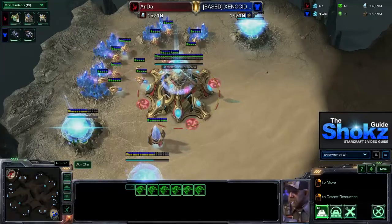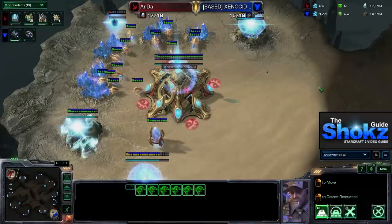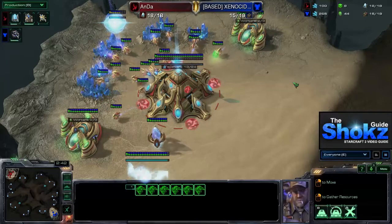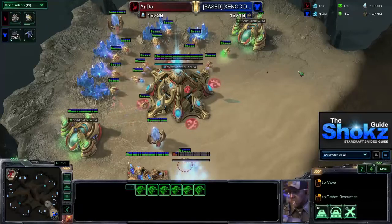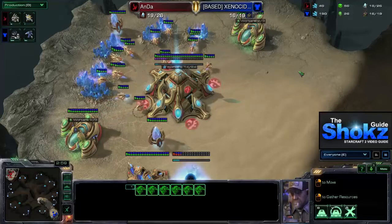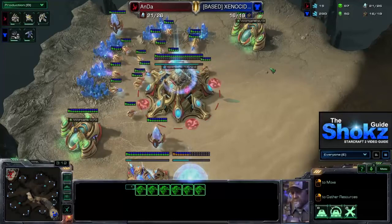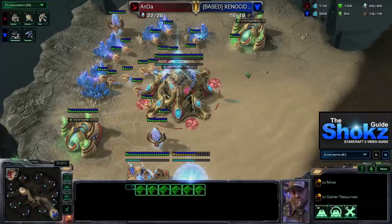The Protoss player has taken both gases one after another at around 15 to 16 supply, which is not uncommon in PvT because it's nice to get a Mothership Core. He's only putting two workers on each geyser, granting gas income superior to three probes on one geyser but not quite as much as three on two. This ensures as many minerals are being mined as possible while providing enough gas for essential units and tech. This is a tech opening.